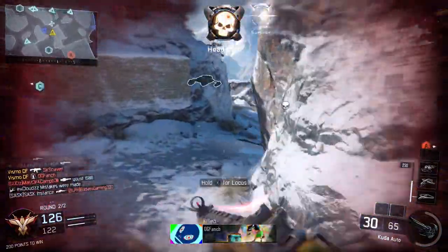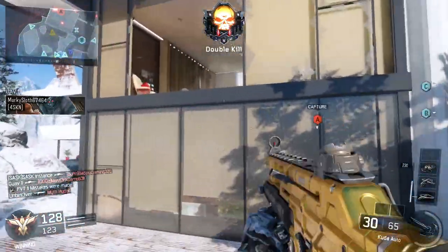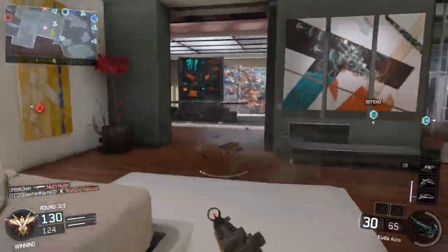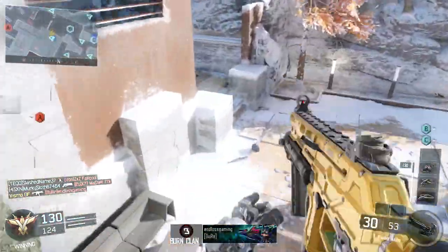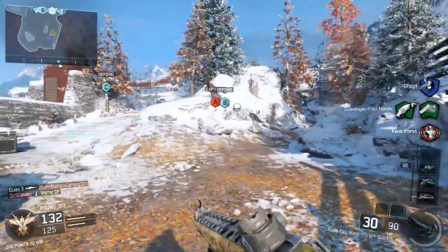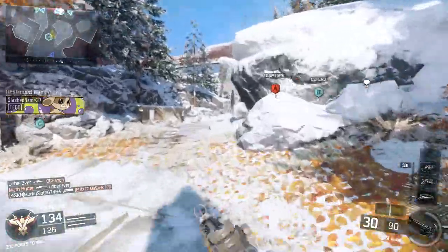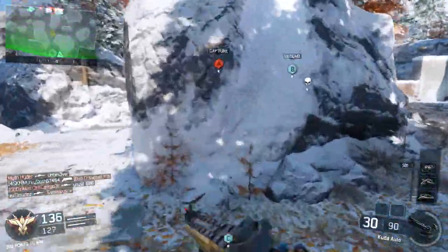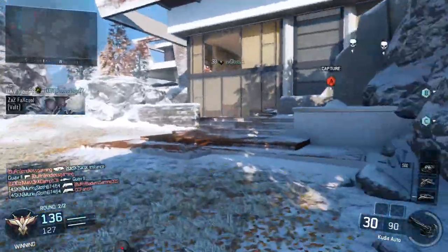The first perk I use is Ghost. I tend to run around a lot with this weapon — it's a really good weapon for run and gun, as well as for playing smart. Ghost is vital because I hate being on the radar when I'm in the spawns, since it puts you at a massive disadvantage.